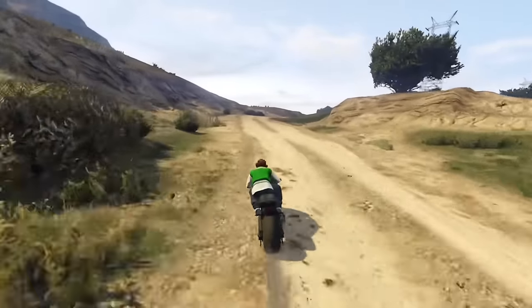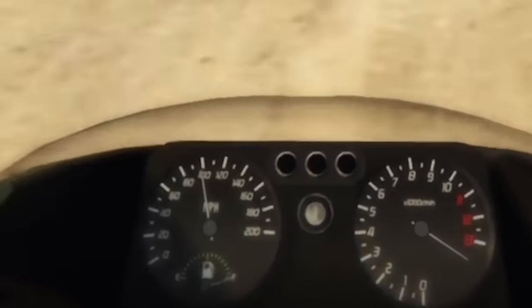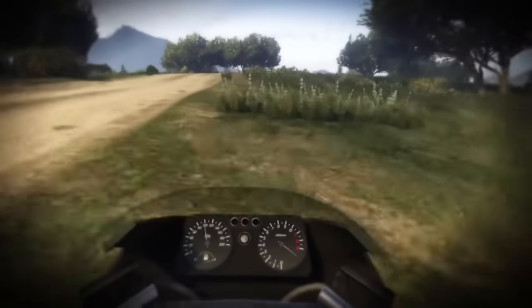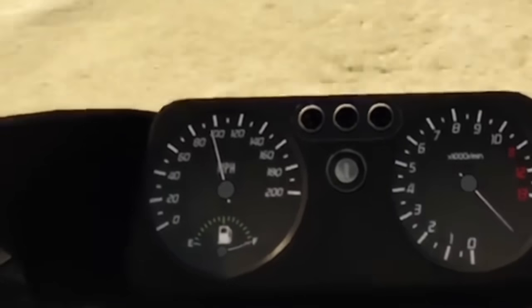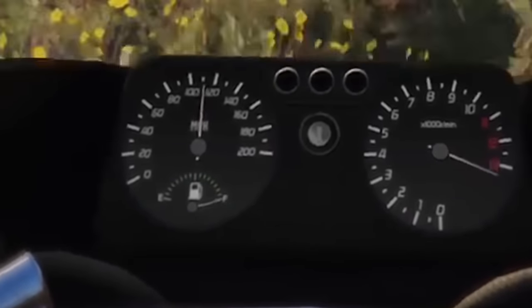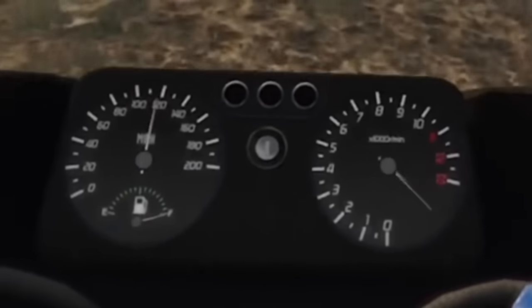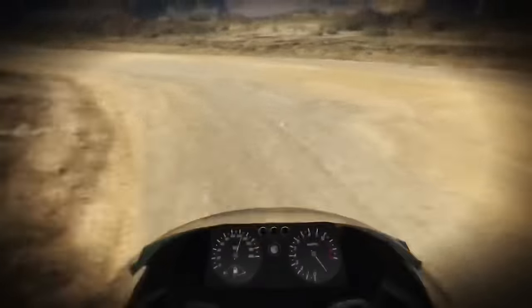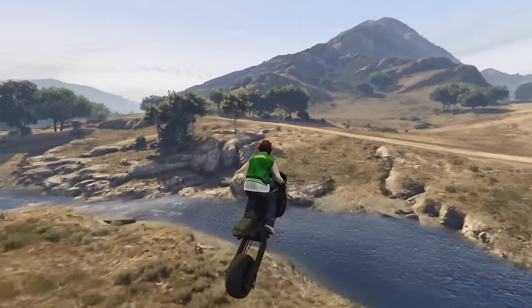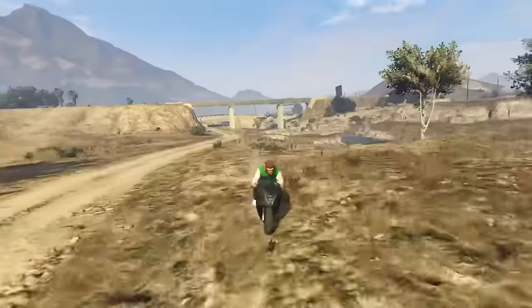Certain dirt paths in the game are coded to slow you down more than regular dirt in general. Going around a steady 100 miles per hour on a dirt path that is coded slows you down, whereas on regular dirt nearby you can reach up to 120 on the same motorcycle with the same upgrades. So it does seem like certain dirt paths really do slow you down on purpose — whenever you're on these, try to go on the regular dirt next to them because the same debuff will not apply.